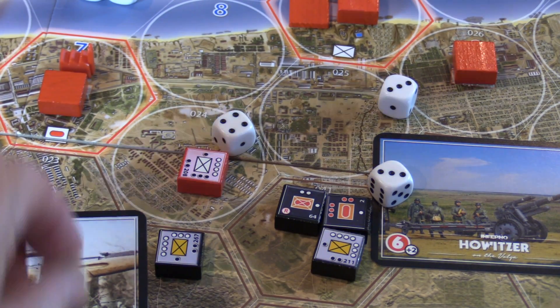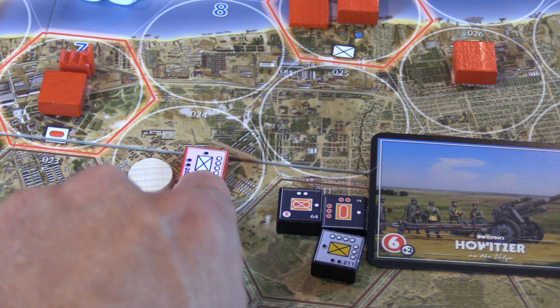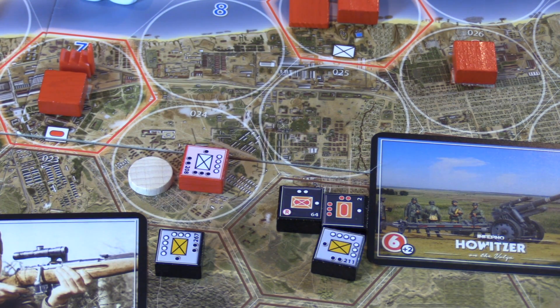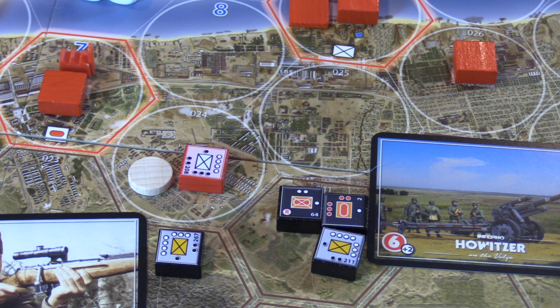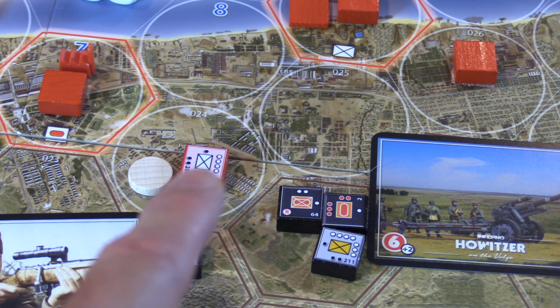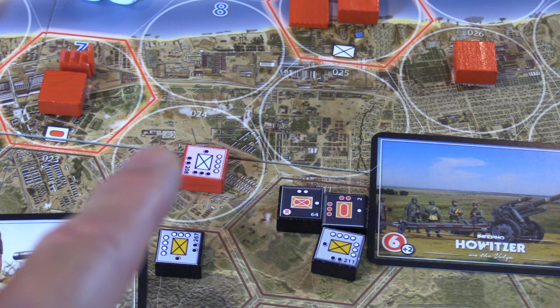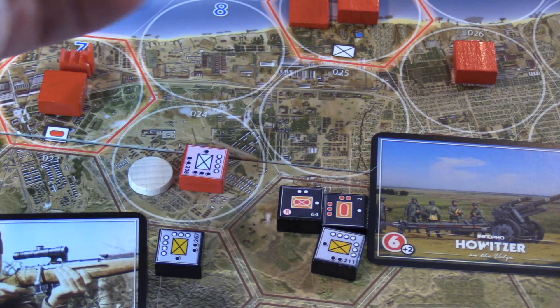Let's say there was rubble in there — if you go in to attack a unit in rubble, you have to hit it twice to reduce it once. Let's play this out as if rubble was placed. The howitzers severely weakened the infantry and destroyed the armor. Now this very weak unit is ensconced in rubble. They are in the urban environment, so they get to fire first. They roll one die, have to roll a six — they get a three. The Germans take no damage at all.